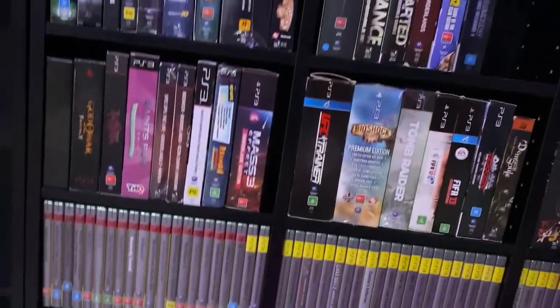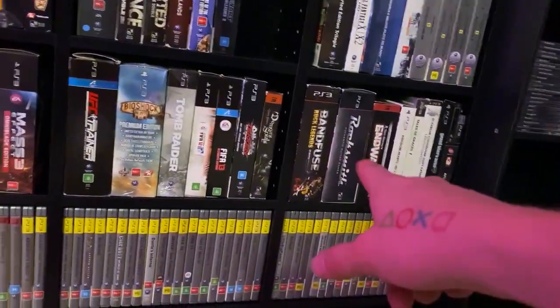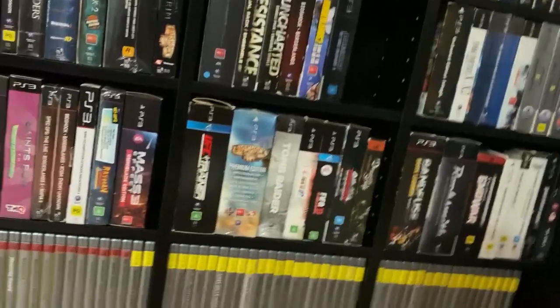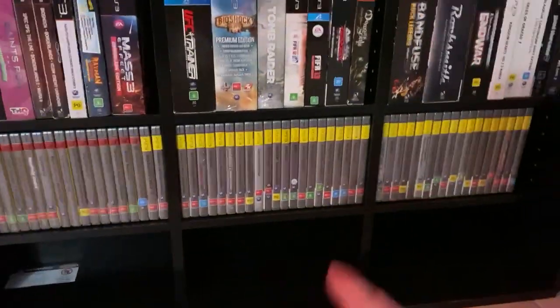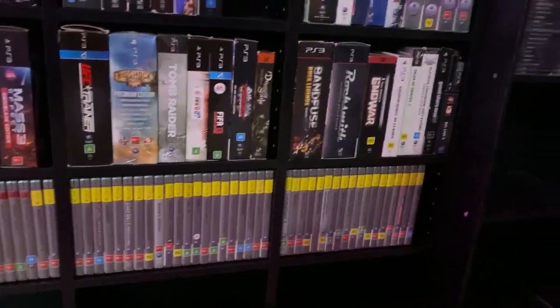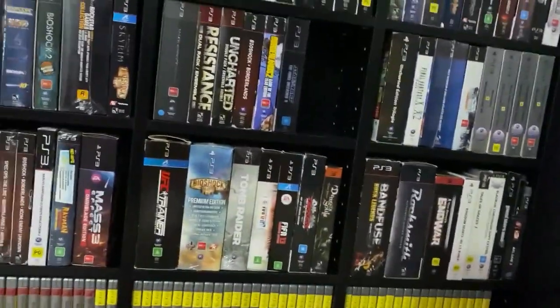And then the Platinum games are down here. So eventually the plan will be to replace this row here with G2 size boxes and then have two rows of Platinums. There's enough rows to fit all the Platinum games. I'm just waiting for other games to arrive so the shelves aren't empty at the moment.